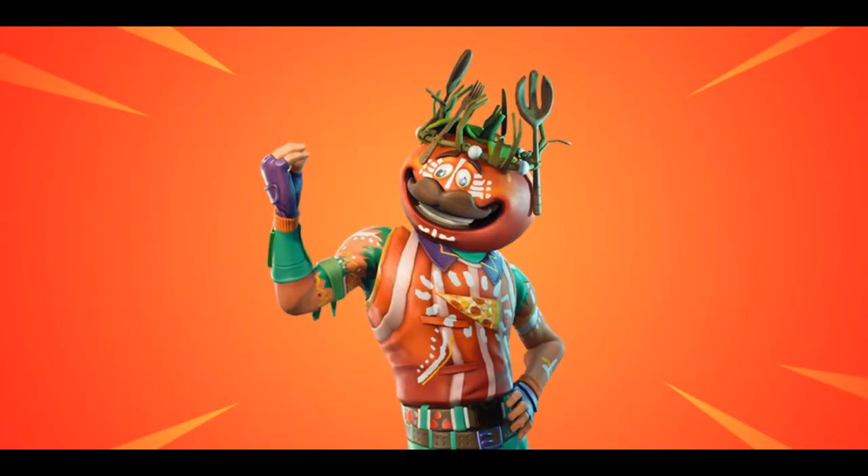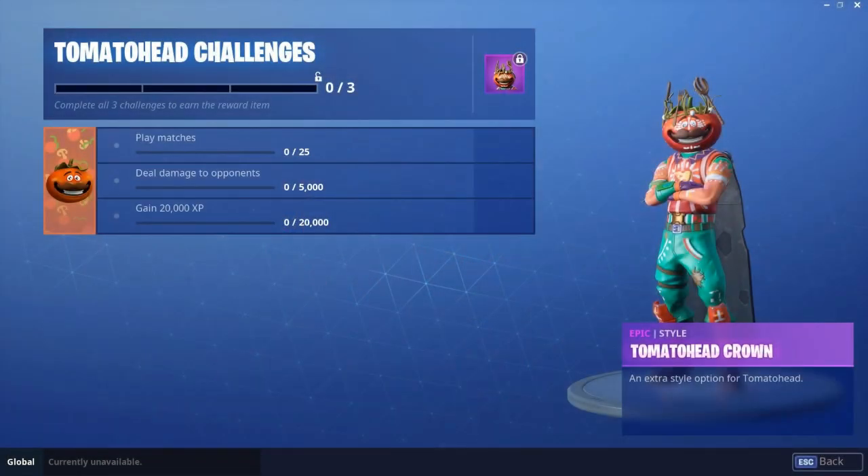Once you've done the challenges, you'll unlock a new style with body changes. His head also changes — he gets a heart added and has some African-style paint on him. It's a pretty cool traditional look. These are the challenges you'll need to complete.